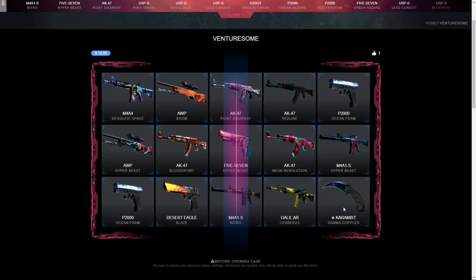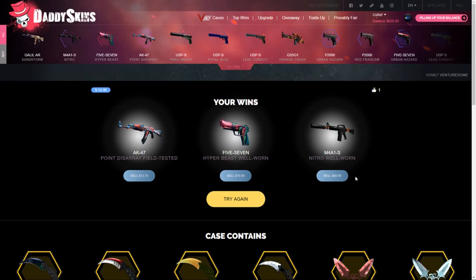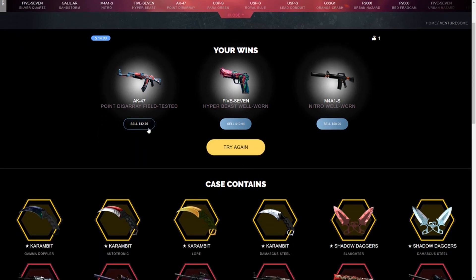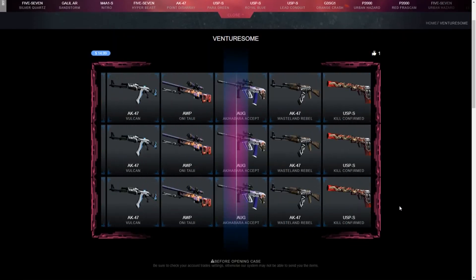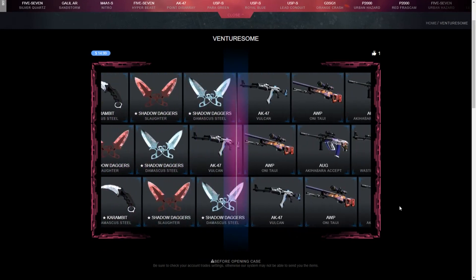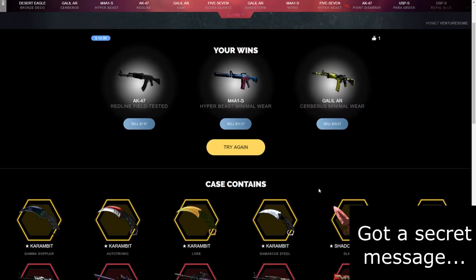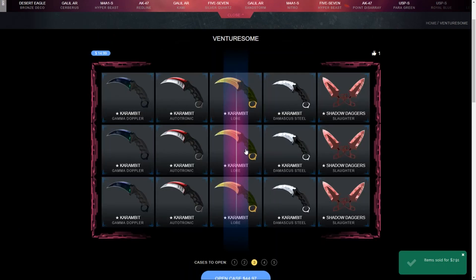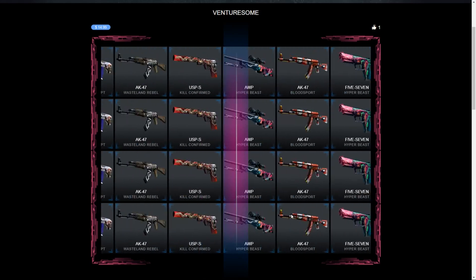We got $12, $10, and $68 — what the fuck? Our M4|1-S Nitro is worth $68! I'm just gonna keep it. The first case and we already have a $68 skin out of a $15 case — that's absolutely insane, and that's why I love datascades.com. This site is the best. Got a $20 Galil, keeping that and selling the $7 one. Opening four this time to get some amazing skins and upgrade them to Vigo like we always do.